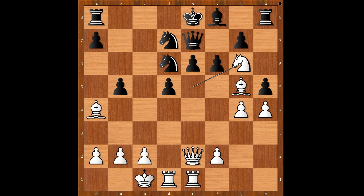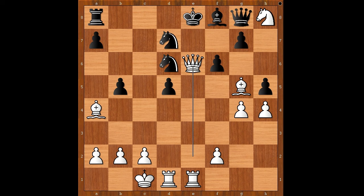Queen to f7. If queen goes to d8, then queen takes on e6. So we have queen to f7, knight takes rook, queen to g8, queen takes pawn — check. Queen takes queen, rook takes queen — check. King to d8, bishop to e7, knight to g6.